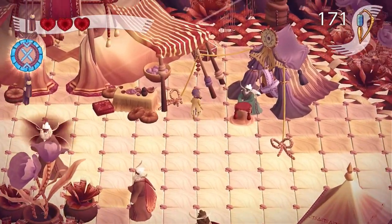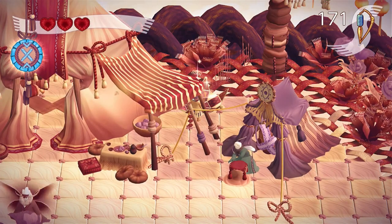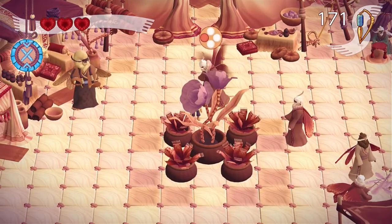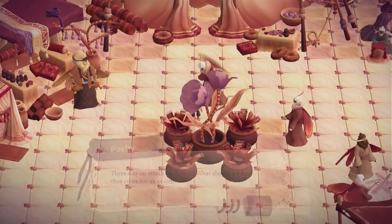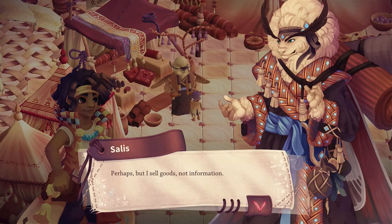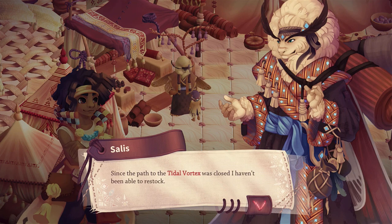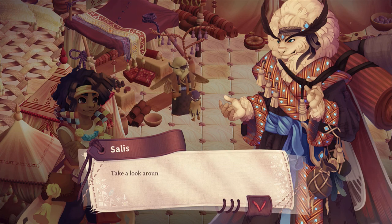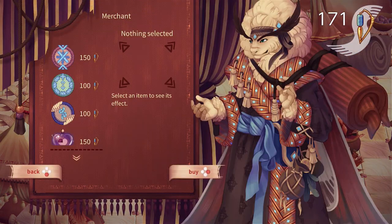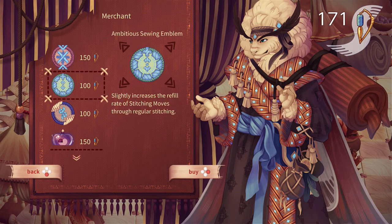There's a chest back there — let's open it while I drink some water. It's a simple blue ribbon for the playground. We talk to the shopkeeper, who says they sell goods, not information. Since the path to the tidal vortex was closed, they haven't been able to restock — only some shelf warmers left. This is basically why you have thread essence — you spend it to buy embroideries here.